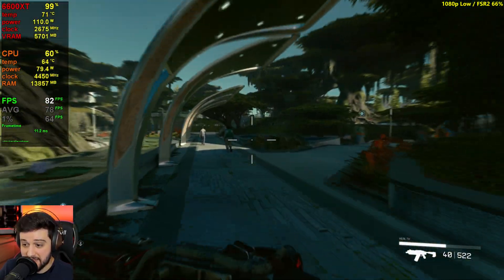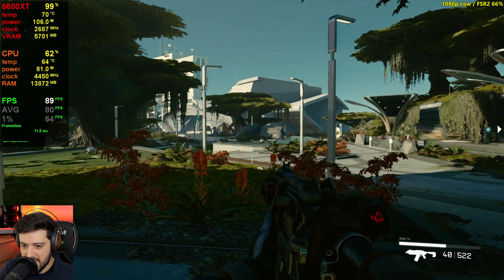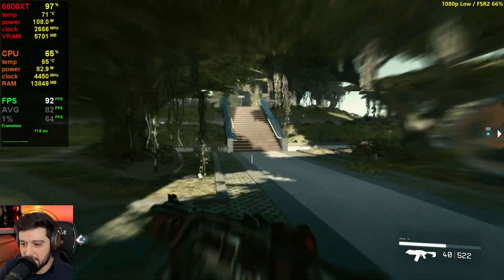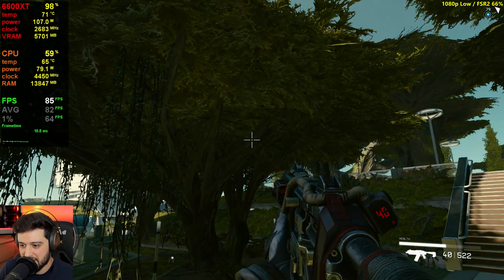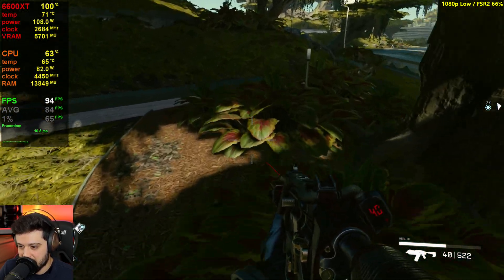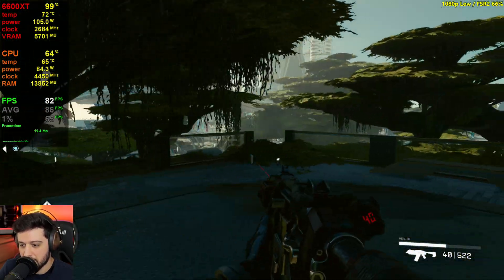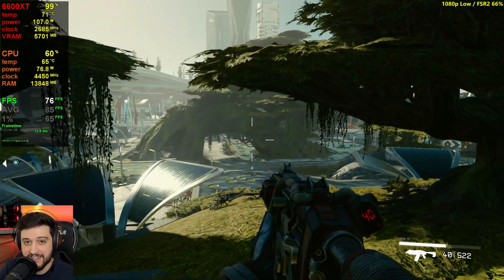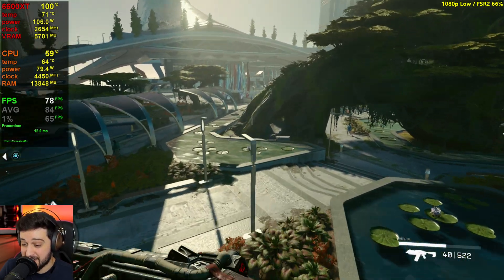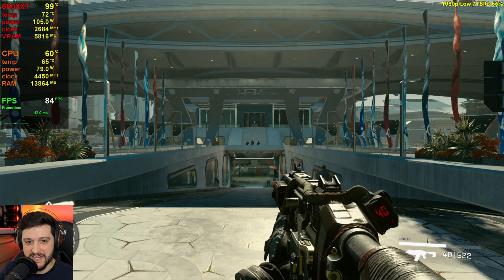Around here now we're getting 60 plus consistently — even the 1% lows are above 60 at 64fps. That's pretty good. It's low settings so it doesn't look very impressive. It's super static too — the trees don't move, the grass barely moves. I wish I could see some mods improve the graphics in the future, like we have with Skyrim. I believe in 10 years' time this could be a very beautiful game and actually look next-gen, but not today. We got 81 FPS average and 63.1 FPS 1% lows.